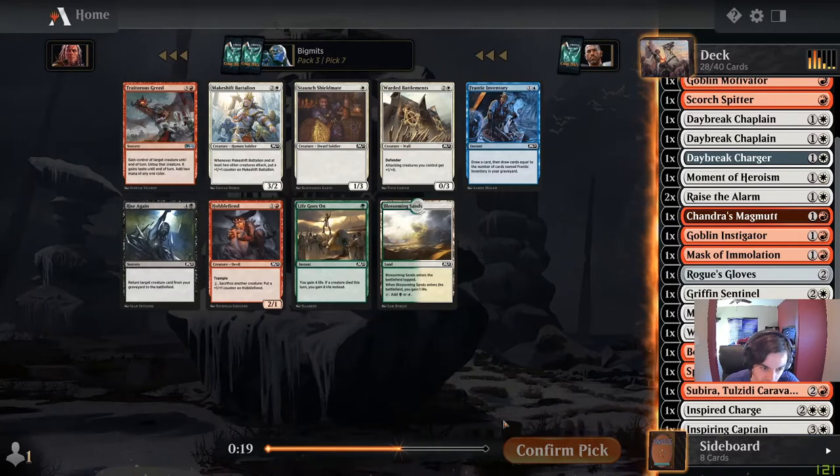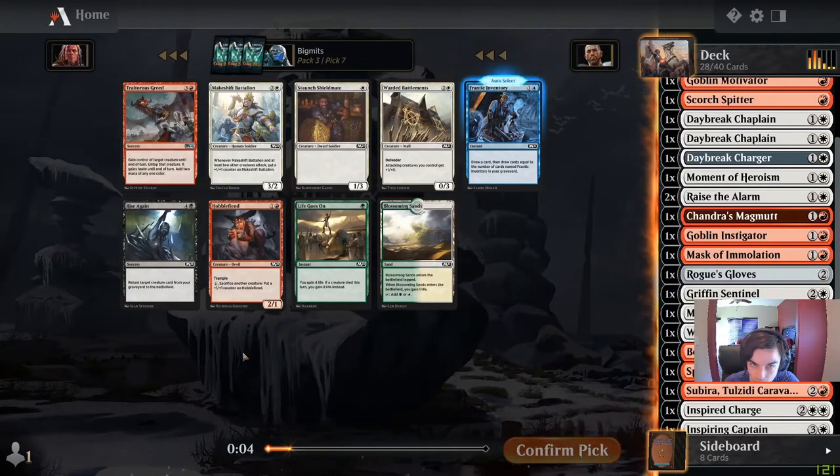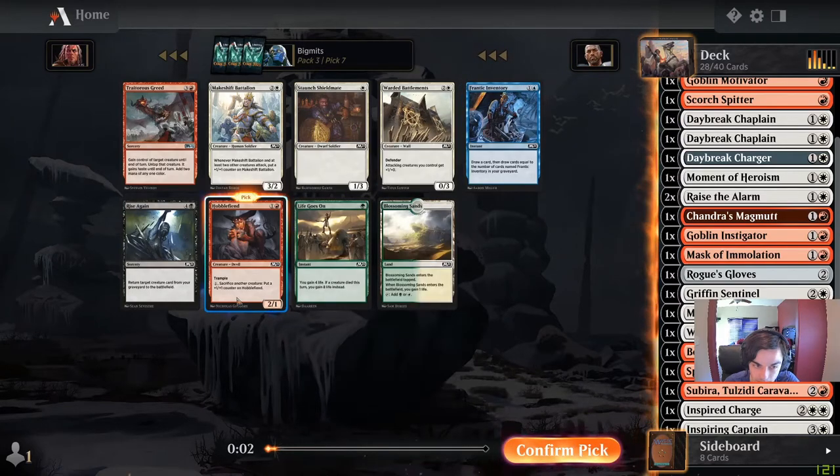Traitorous Greed could just be a good in-the-game effect. Lobo Fiend could be good too — we have this go-wide stuff, we could maybe just pump it and threaten to kill my opponent. There's also another Warded Battlements. I do have a lot of creatures, but I think we'll go with the Hobble King.